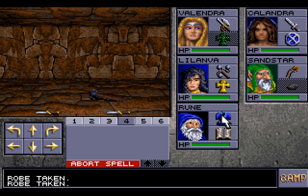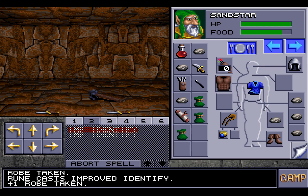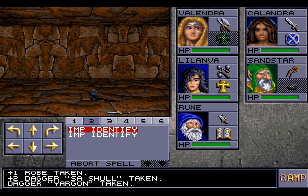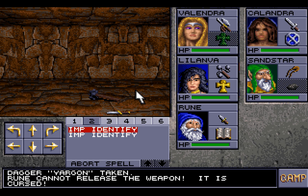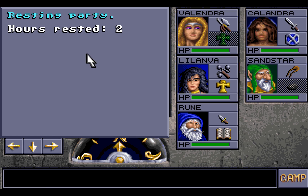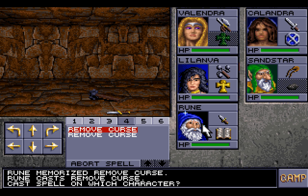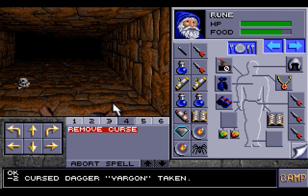Is this cursed? No, this is not cursed. Let us see what this is — it's a plus one robe. Plus one robes could be useful. What about this dagger? This dagger we know the identity of — it is a plus two dagger. What about the dagger Jargon? Three out of three — there are a lot of cursed items here. I wonder if they were expecting people to try and take them. That would be quite clever. I doubt that's the case, Calandra — chances are they were just left there by the previous users. Perhaps they didn't know that they were cursed. A minus two cursed dagger.